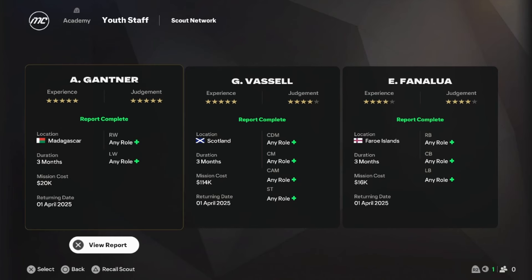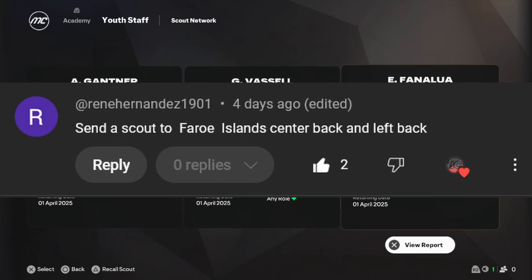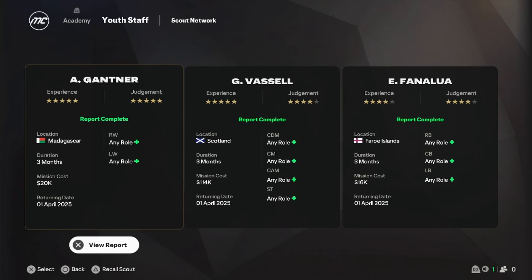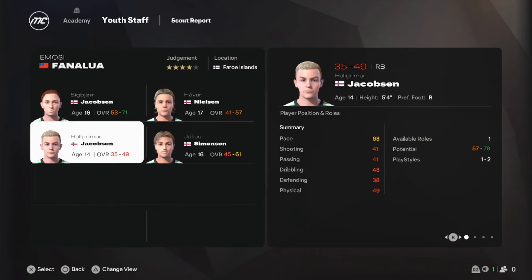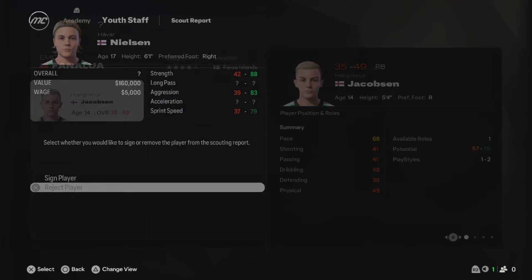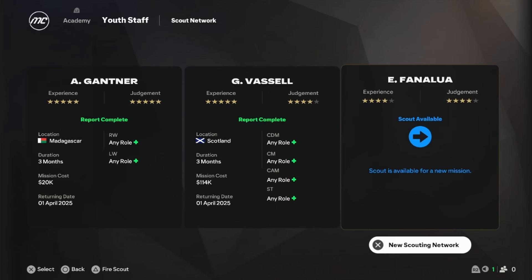Here we are for the monthly scouting reports. Colin C said to scout Scotland for anything. Brian Hernandez said to send a scout to the Faroe Islands for center backs and left backs — I already had right backs set up so I kept that. We only got two comments so I chose to scout Madagascar — if you guys want to see me scout any countries in a future episode put them in the comments. In the Faroe Islands we got one player who looks really good and one left back who's pretty decent potential-wise.